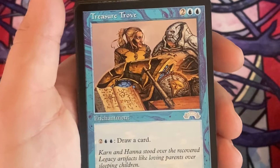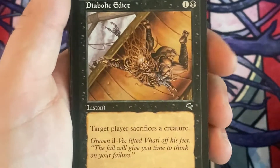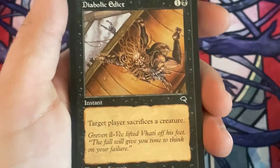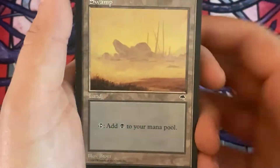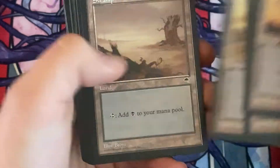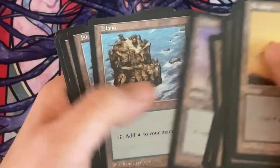We've got some other enchantments that make us draw. Remember how old Vergossed effects used to be in Magic? My favorite — Diabolic Edict. And then we've got some of the nice old lands here. It's before they had the huge mana symbol on. Some islands.